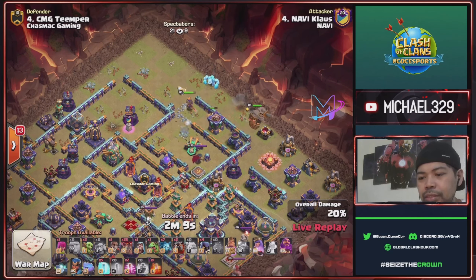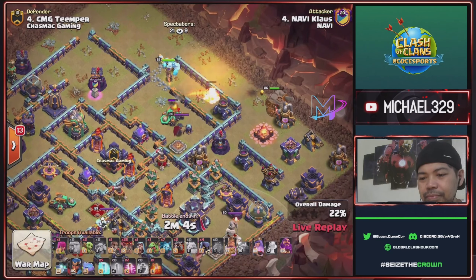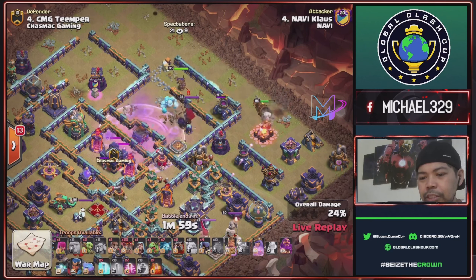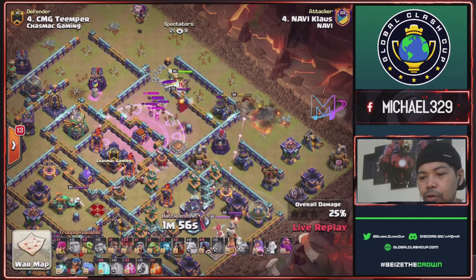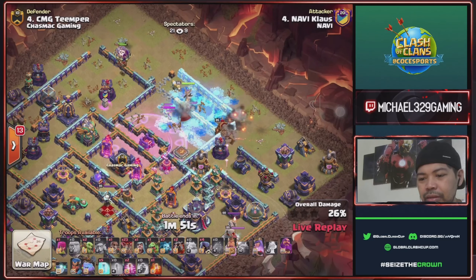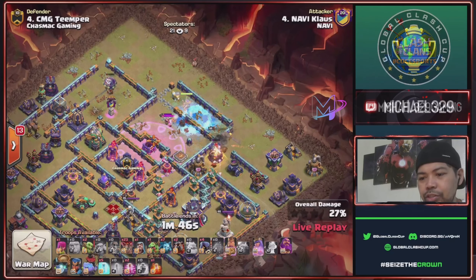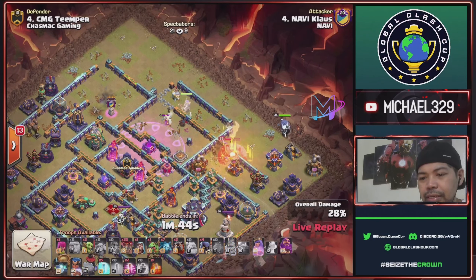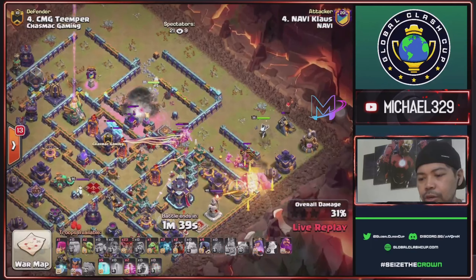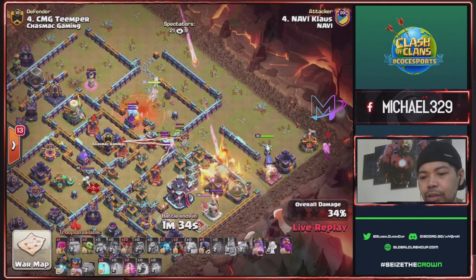Send ice golem. Queen will snipe this scattershot. Rage spell tower activated and will cover this enemy CC. Send balloons for this wizard tower — good job. Another super wall break and will open this multi inferno. Send royal chomp, king ability side of this town hall, and another two ice golems in front of this queen.